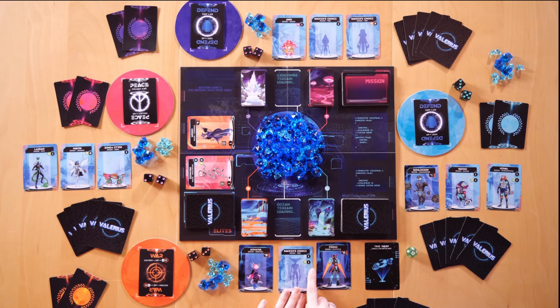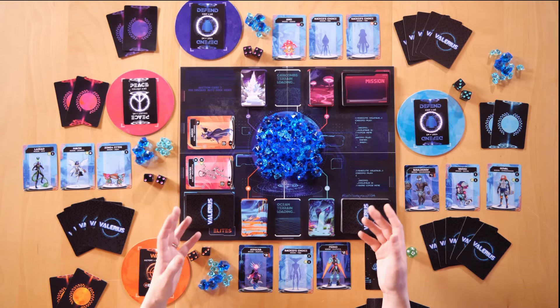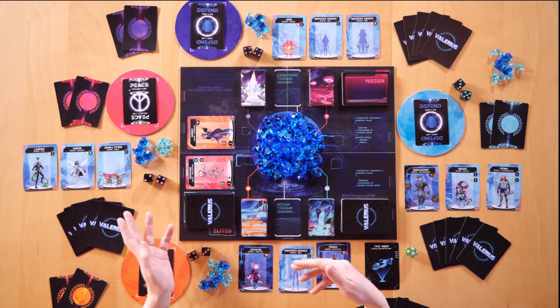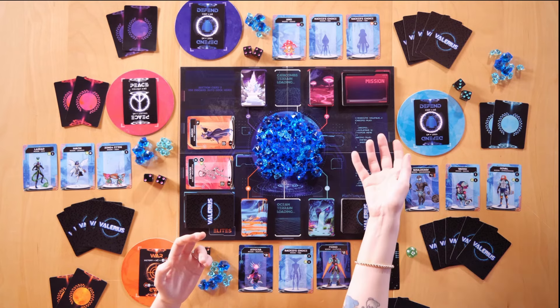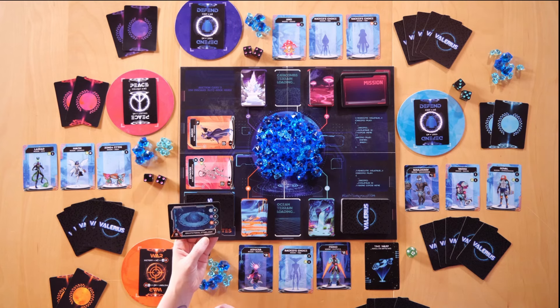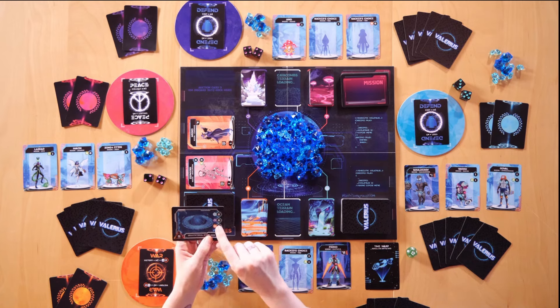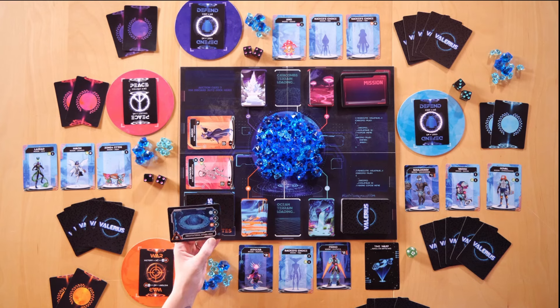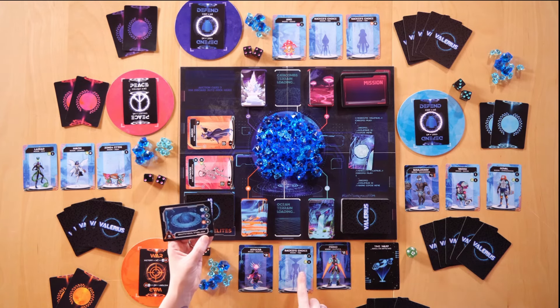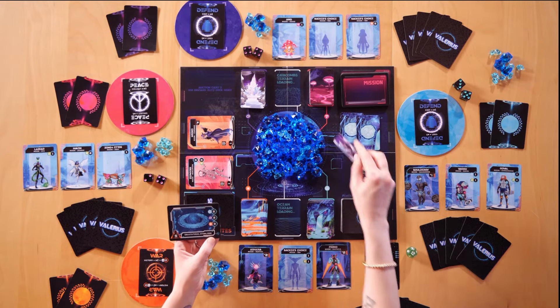Gatherers have specific symbols and a number — for example, one gatherer draws a jungle biome resource card and one of any choice. At the beginning of the game, players draw three mission cards and keep up to two. Whenever they have zero in hand, they repeat that process. For example, the Gravitational Stabilizer mission costs two jungle biome resources, two arctic biome resources, and three savannah biome resources.